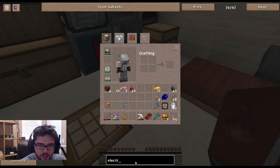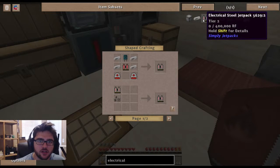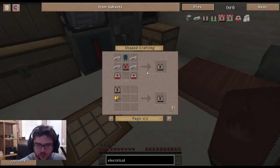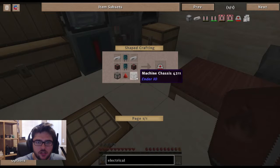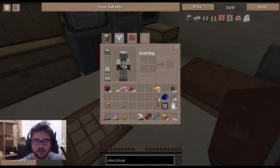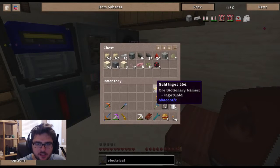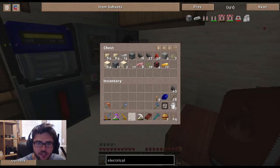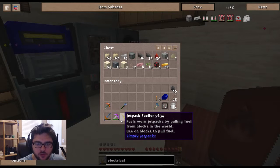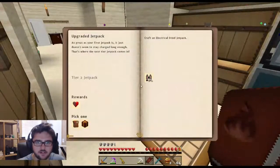I can't spell electrical. For the electrical steel jetpack, this is going to be more crafting off camera. Luckily we can use our existing jetpack. We're going to need a bunch of electrical steel. We're not quite ready to take that plunge yet. Oh, and mouse tweaks is installed - thank you Blake, I appreciate that very much. I'll have to read up on the jetpack fueler because I don't know how that works.